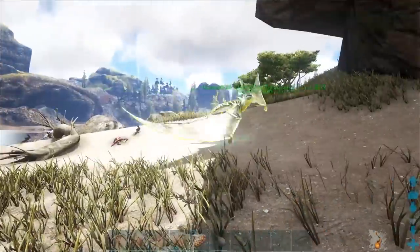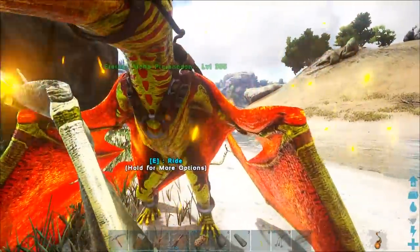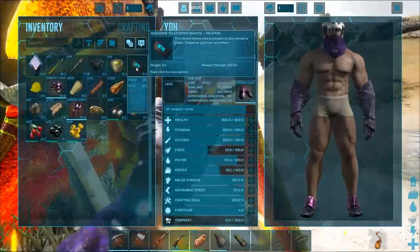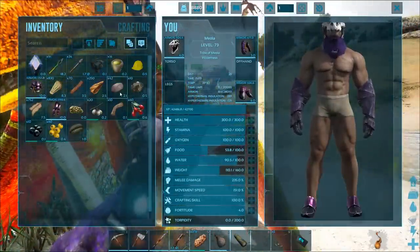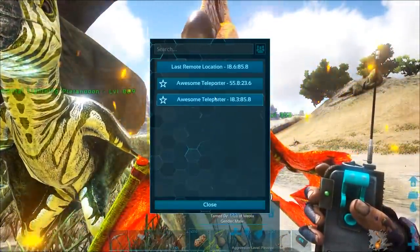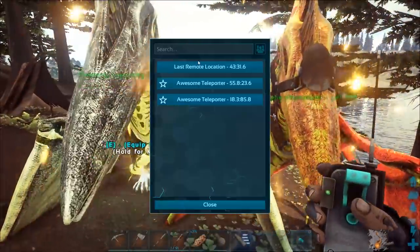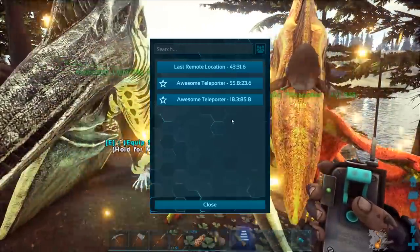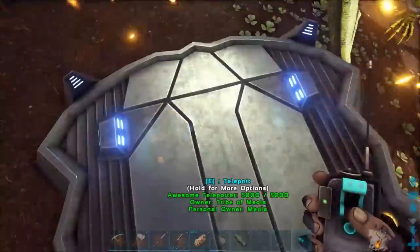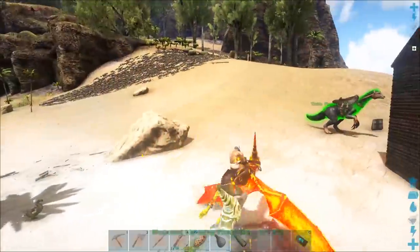Level 809 elemental pteranodon — all right, sit down buddy! He sat right down — what a legend. I want to take this guy for a ride. Actually, maybe what we do is use our little teleporter here — can I get these guys back home? I gotta name these things because I don't know where they take me. Oh, it does work — it does a little radius. Okay, it looks like it's worked for all of our pteranodons here. I can also teleport back to where I last used my remote as well — that's awesome! I didn't know that.